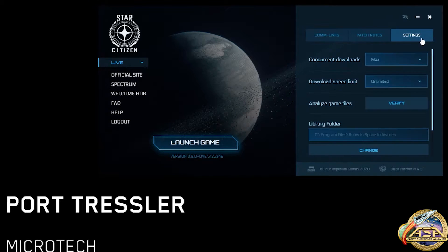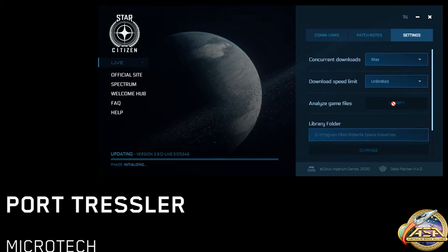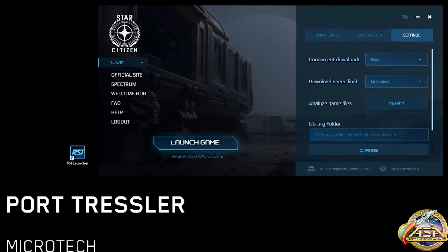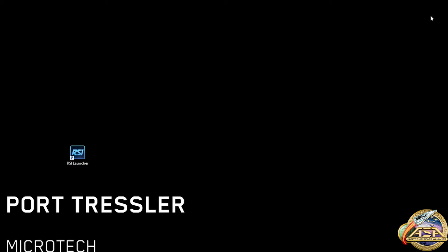Firstly, open the RSI launcher, go to the settings tab and click verify. If this doesn't work, close the launcher by clicking the X on the top right hand corner, and try again.